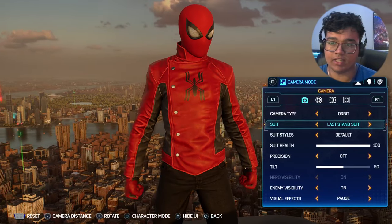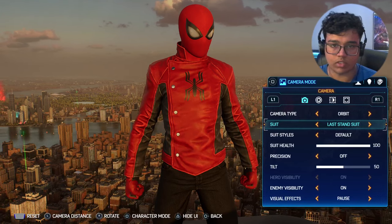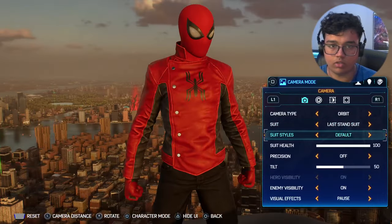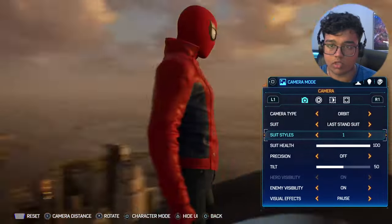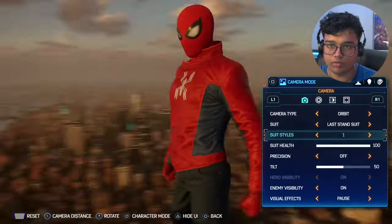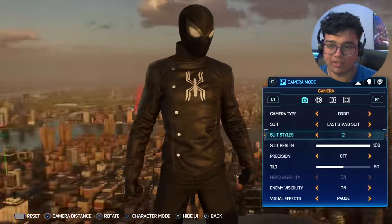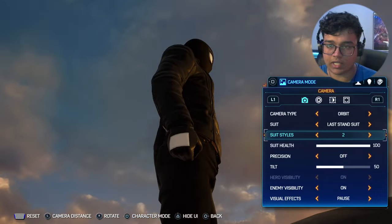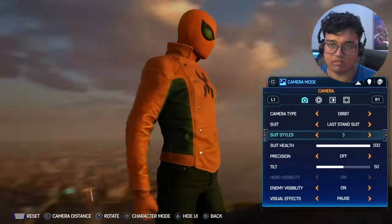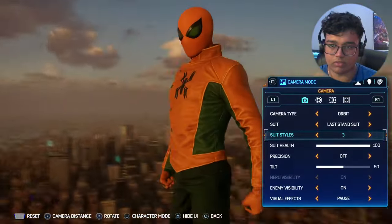Last stand suit - okay, this is a great suit, one of the suits that returned. Very underrated suit. Looks like we got some styles. We got the classic one we saw from the first game - pretty good. Oh okay, red and blue with the white spider - that's pretty cool. An all black one - that's pretty dope, I like that a lot. Oh dude, you got the little patches on the bottom like the symbiote suit - that's cool.